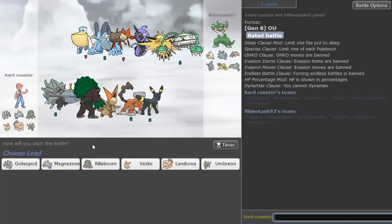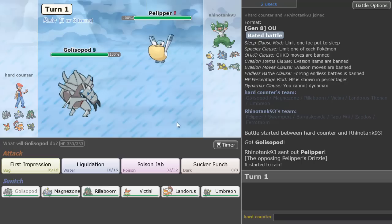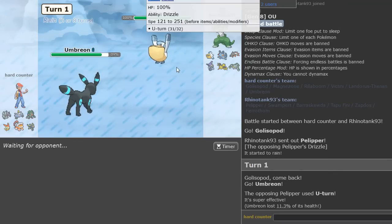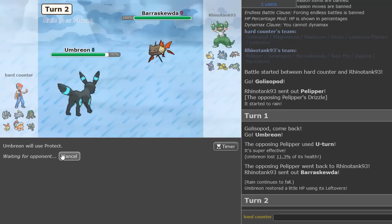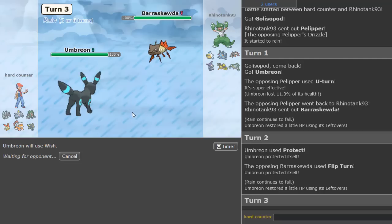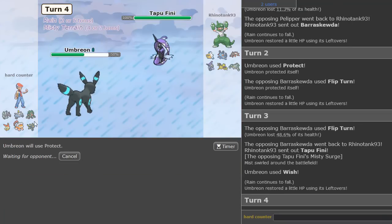Now we have a Rain team. Versus Rain could be a little tricky, but we have Rillaboom — that's a huge asset. I kind of just want to lead with Golisopod here. Umbreon is looking kind of safe as a switch. Barraskewda is in, let's Protect to see what he wants to do. Because we know this is going to be Choice Band Flip Turn. So we just Wish here — we'll take about 49%. Protect here to get back to a good amount of health, and then we could probably bring in Golisopod to start Poison Jabbing stuff.